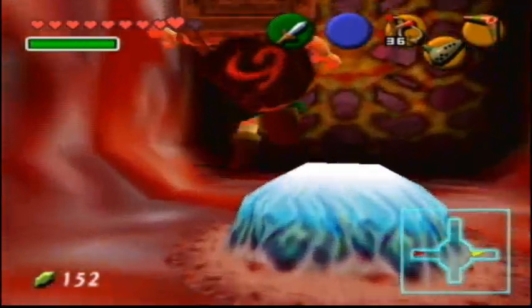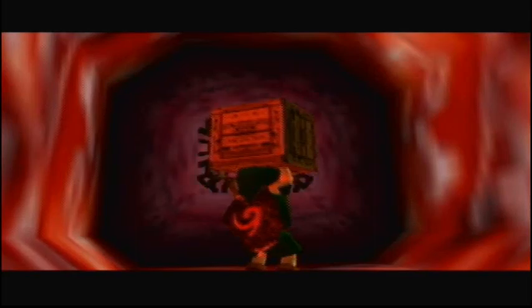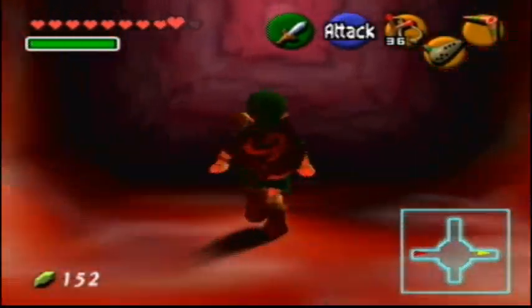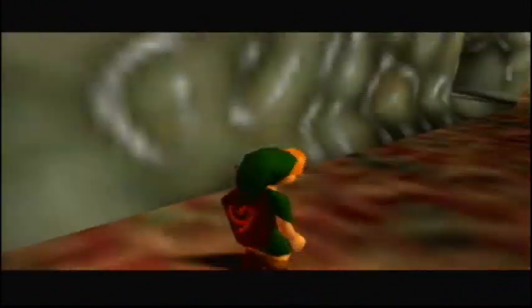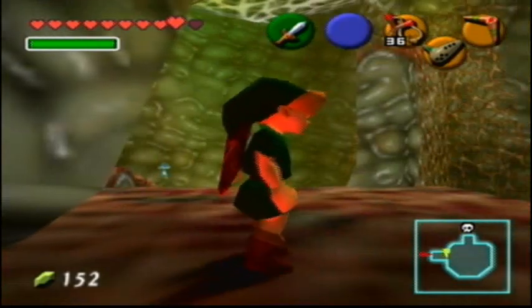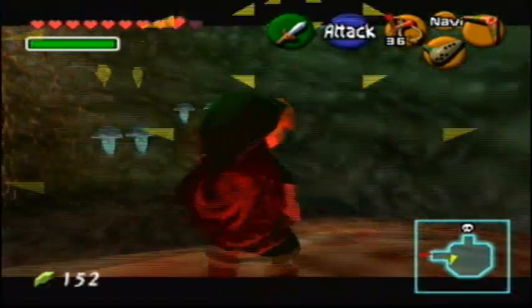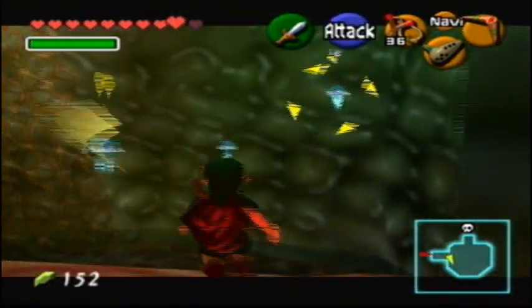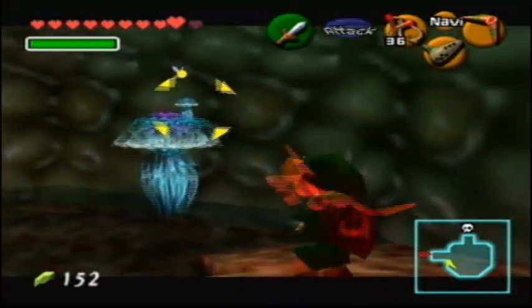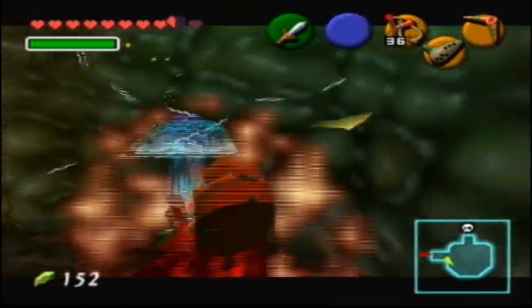Anyways, you want to take one of these crates and put it on this switch so that it gets held down. Basically, all the blue switches — you need to put something on them to hold them down. Otherwise they'll just go up once you step off them. And this is actually the last room before the boss, as you can see on the map down there. Oh my god, there's so many jellyfish in here. Let's just kill all of them. I think that one just barely got them — it got them by a hair's breadth.